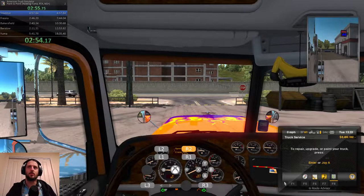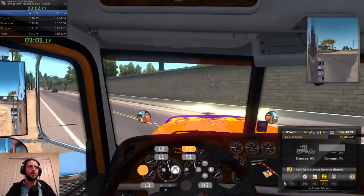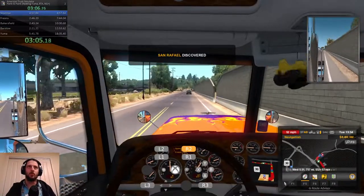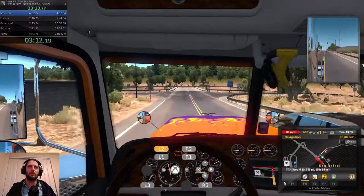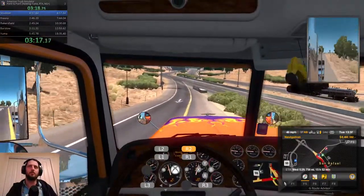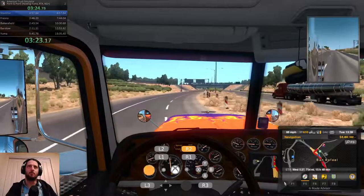This lets us skip around Sacramento. Engine on, brake off. Back out onto the road, swap to GPS. Please be good traffic — you're annoying, Mr. Car, but never mind. Would have liked to take a better angle through here, but this will do.